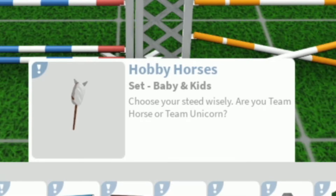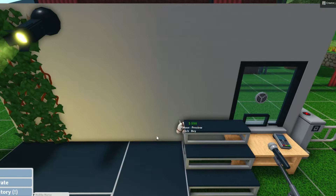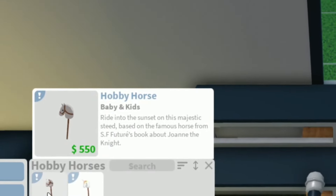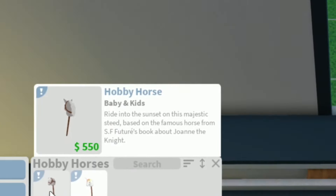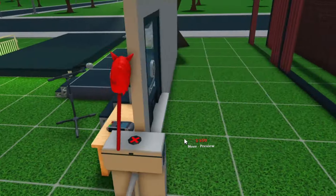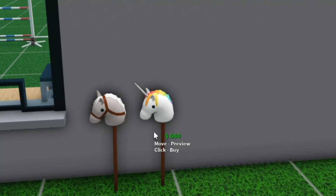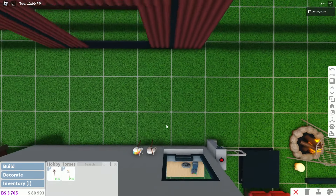Here it is — we have the hobby horses. It says: choose your seed wisely. Are you team horse or team unicorn? What does this description say? Ride into the sunset on this majestic seed based on the famous horse from SF Furniture's book about Jonah the Knight. This is based from Jonah the Knight! Wait, is this right in the sky? Same thing with the unicorn — I thought we would actually have horses in Bloxburg, but I guess not.